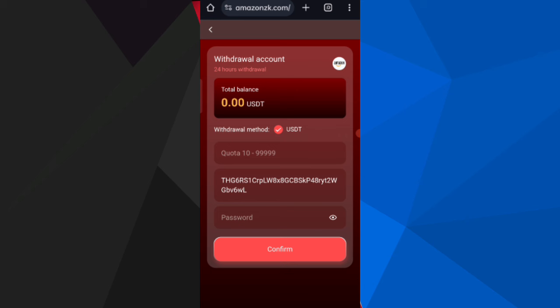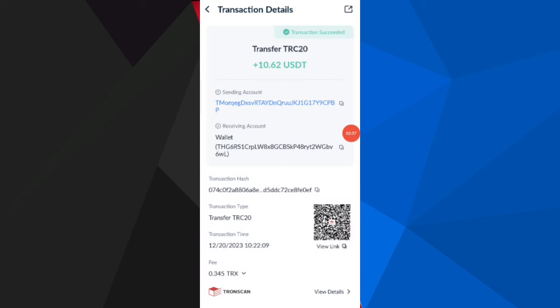Your commission will be successfully received within two to three minutes. You can see on the screen: 10.62 USD successfully received. This confirms you can withdraw your commission.